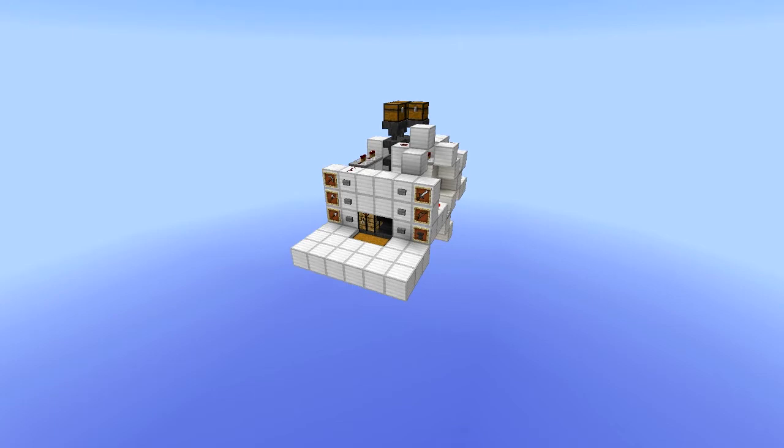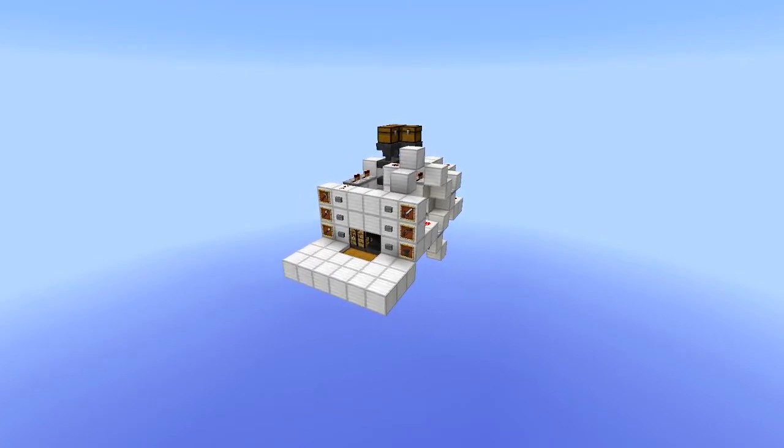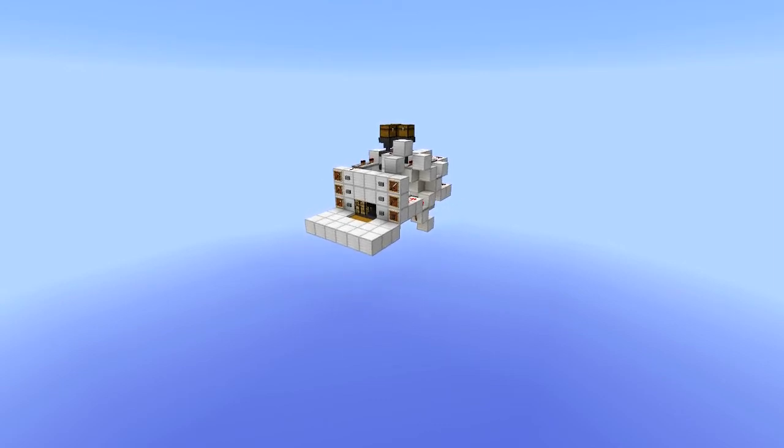Hey guys, CreeperKillerXP here. You might remember about two or three months ago I uploaded a lazy man's crafting selector panel — I think that's what I called it. Basically, you pressed the button next to the item and it would give you the materials to craft it, spitting them out for you to pick up and craft with. That video and project, if you're on Planet Minecraft, was in response to a video by Mizuma Games.